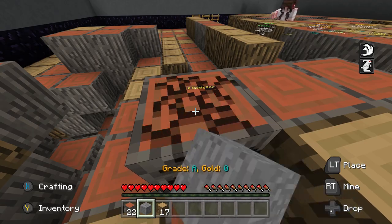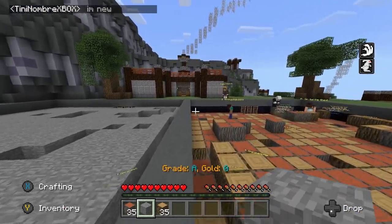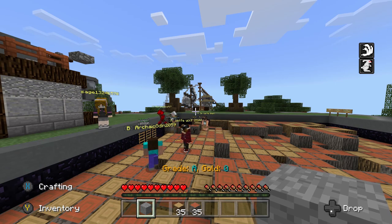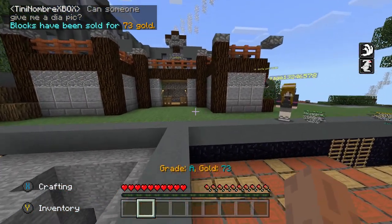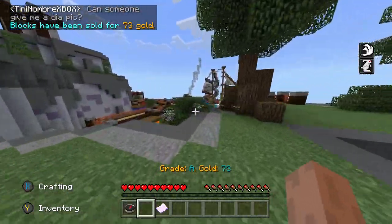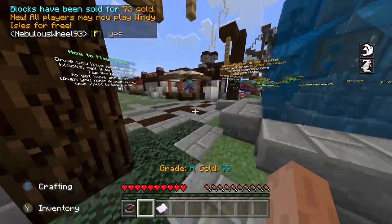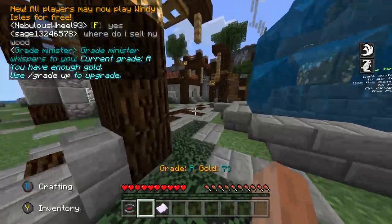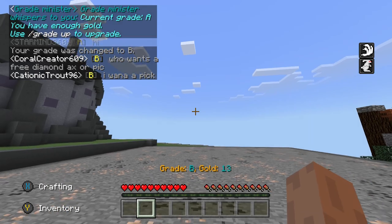We have plenty enough to rank up - it costs 60 gold and I'm well over it. I'm going to grade up to Grade B. The cool part is you can use the chat command backslash sell and boom - I just made 73 gold. Now let's go to the grade minister and we have enough. Boom - we are now Grade B! I wonder what this mine looks like.